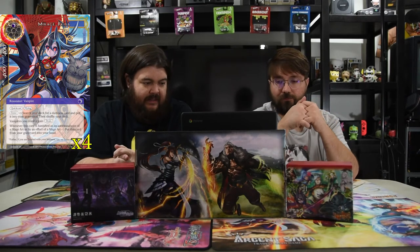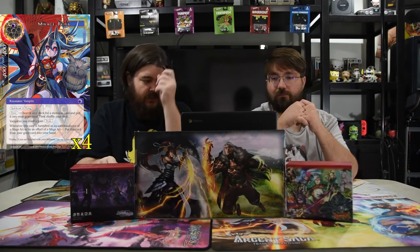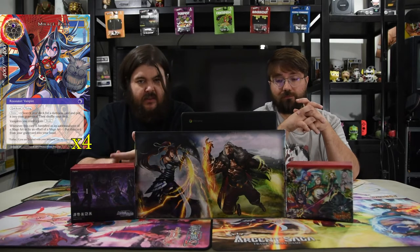Next is Makage Raya — one black, quick cast, 4/4 with flying. On enter, search your deck for a Darkness card and put it into the graveyard. Vampires you control gain drain. And whenever this card is banished as an additional cost of a mage art, put this card from your graveyard into your hand. So essentially if you use her as a cost to pay for a mage art you get her back, and you can do it again and again — it gets ridiculous.